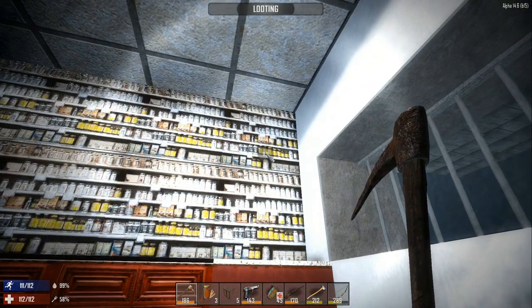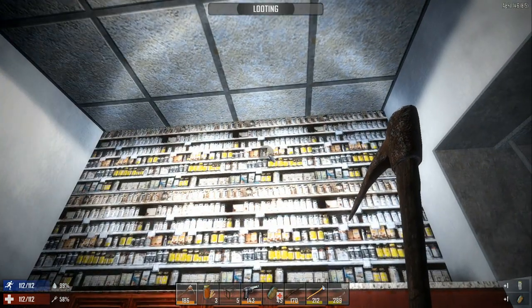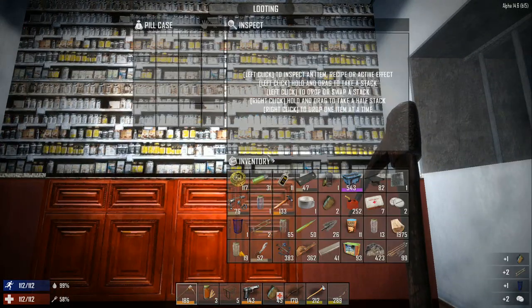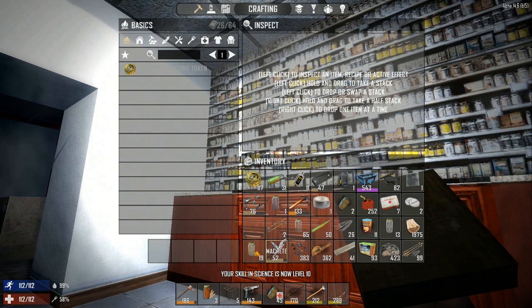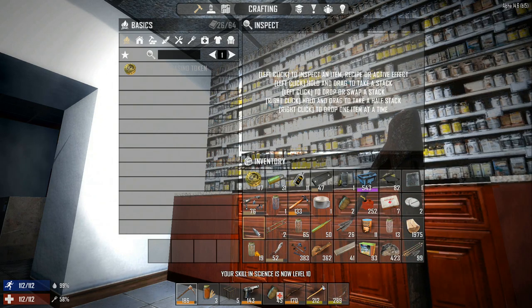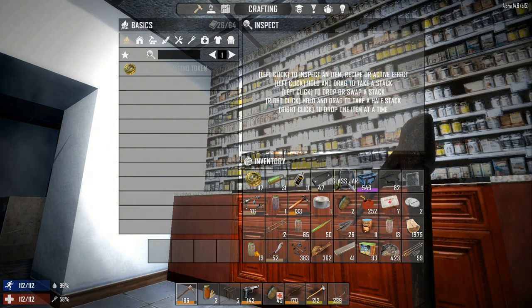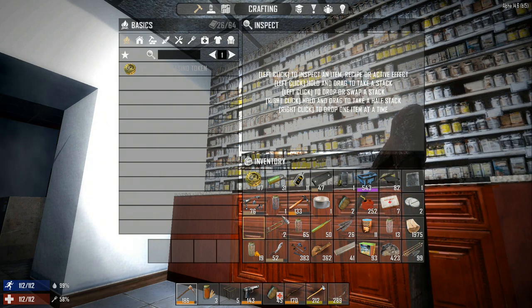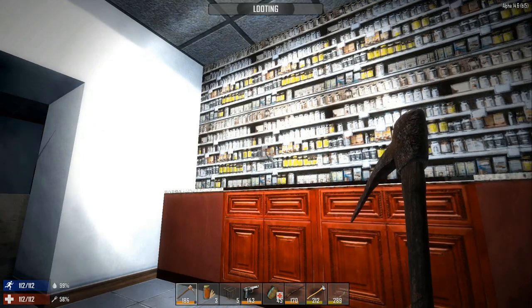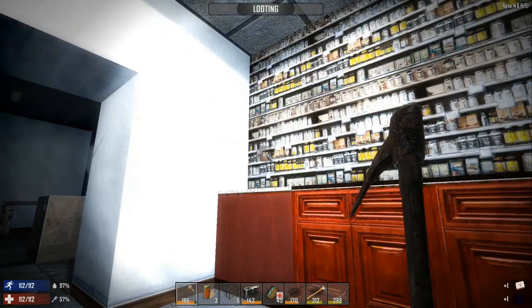My inventory is actually staying pretty clean for all the stuff I've collected. There's one of my schematics — let's get the schematic while we're going. Now it's a schematic rather than the actual item, so you read it and get the recipe for the beaker which you can craft in the forge or the campfire. Since you might be using the campfire, I made it so you can craft it in the campfire using glass jars — you know, somehow make a better beaker out of it.